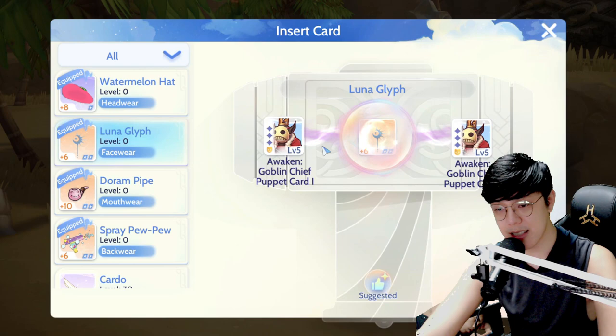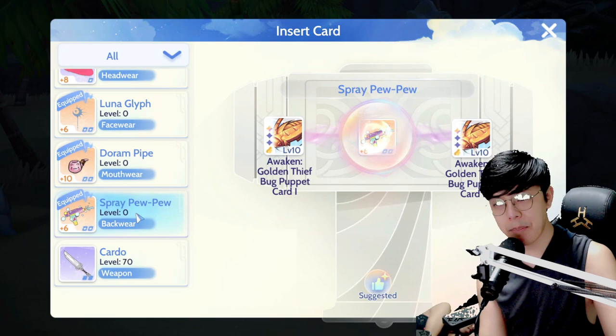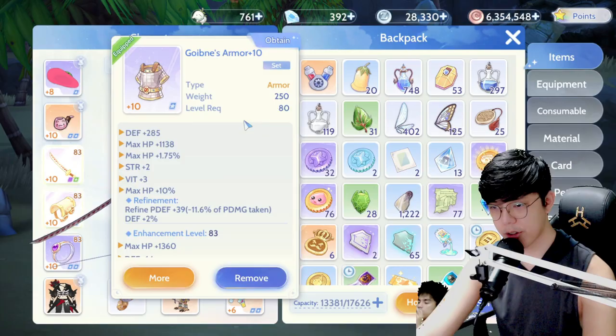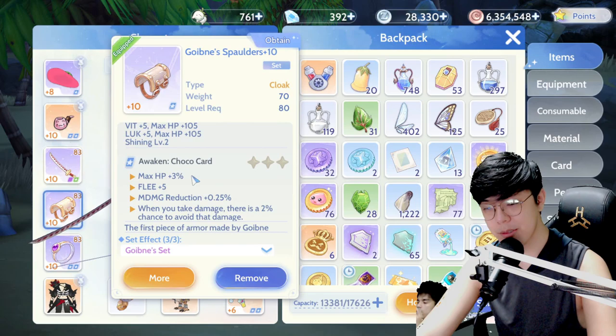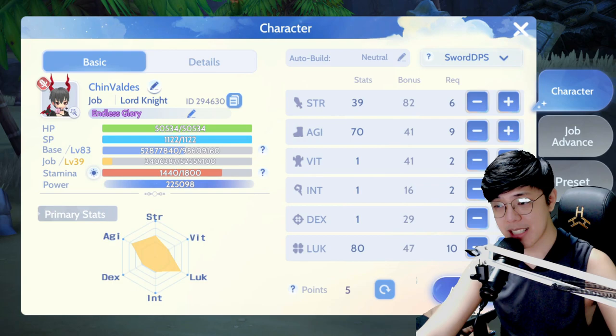For the head you normally go for the Cramp card. For face cards I have Goblin Chief puppet cards — you don't really have much choice here since we only have the angel and puppet cards or the mouthpiece card. We get a choice between Deviling puppet cards or the Golden Thief Bug puppet cards; I went with the Golden Thief Bug card, which I just changed today. For our armor card we went with the Savage card because it's easier to get than the Peko Peko card and it still gives me 8.5% max HP. For the muffler we went with the Choco card.